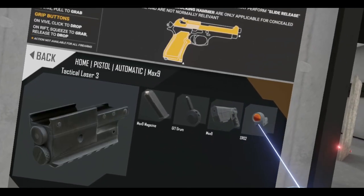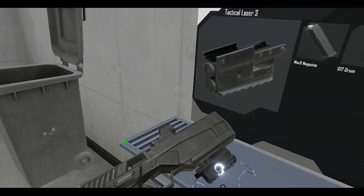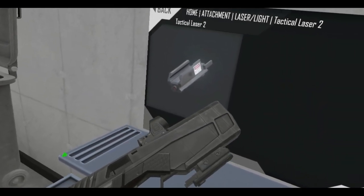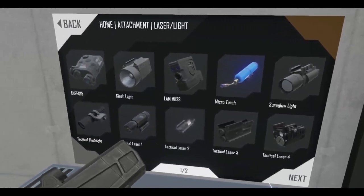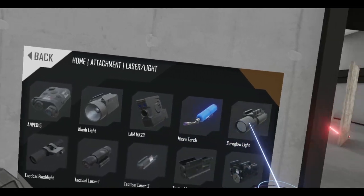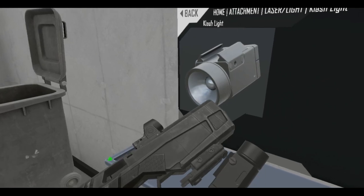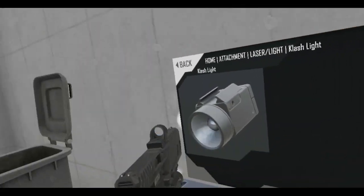So, the Maxim 9. It's got the under-rail mount. Let's try another laser light combo here. I like this one. Let's add a light as well — yeah, let's do it. Let's put a light there as well. Something like that, I guess. Have a nice little light.